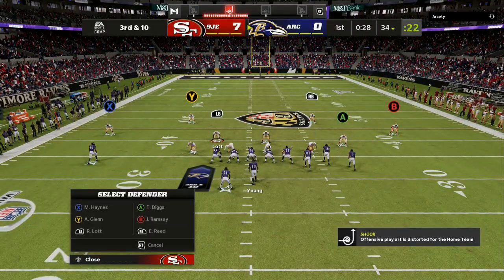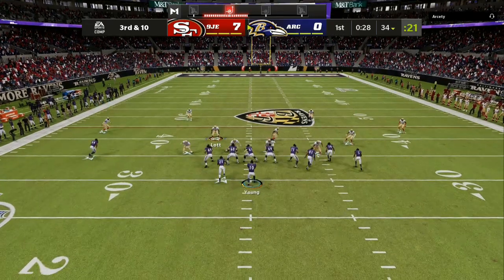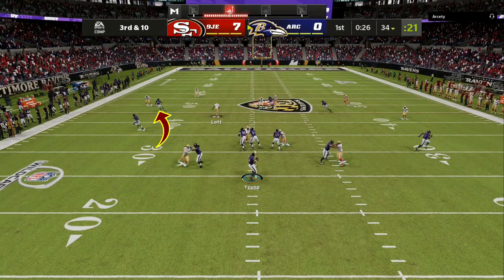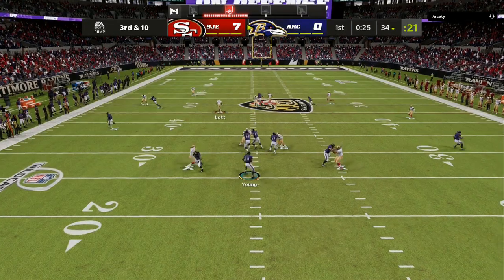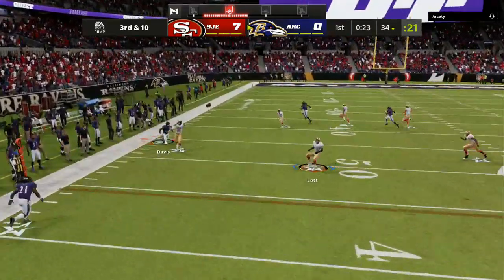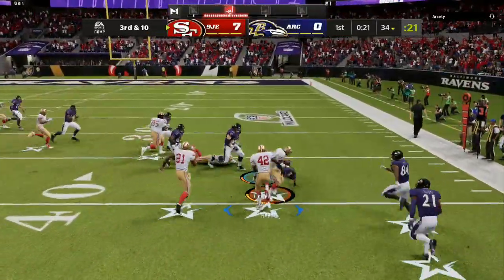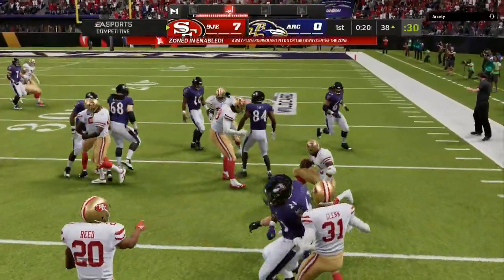There's a quick adjustment you can make for that: all you have to do is shade over the top. As you can see, my cloud flat now drops back deep instead of getting sucked down by the underneath route. That was the only route available on this play, so he throws it right to where the cloud flat is.